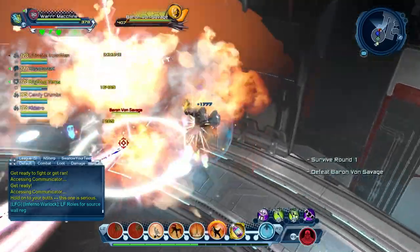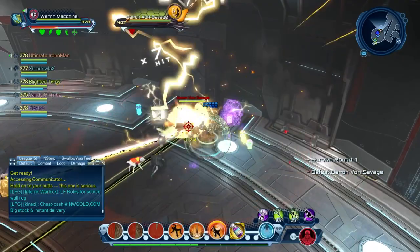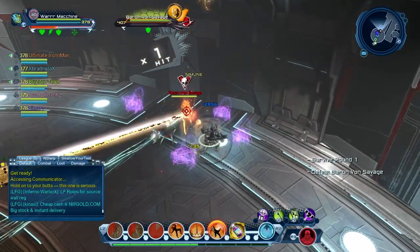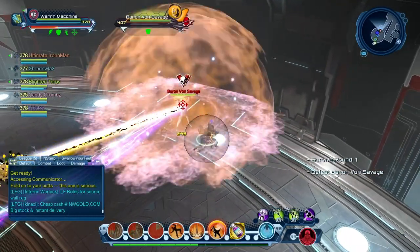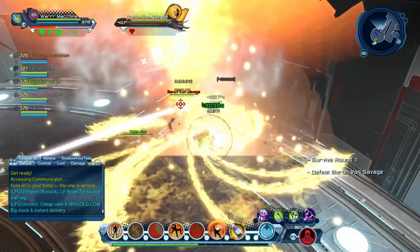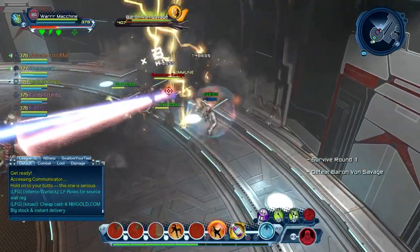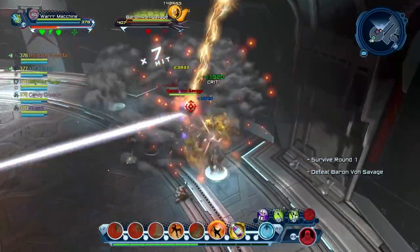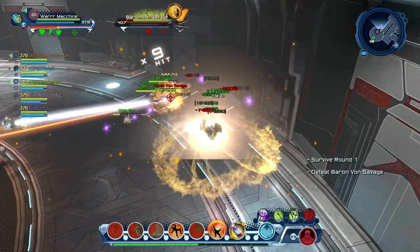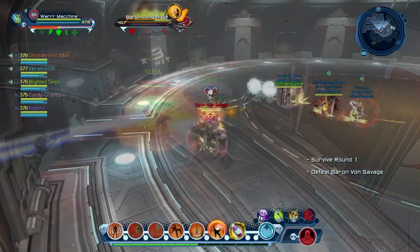Baron Von Savage has a skull move — that's going to be his first skull move where everybody has to block. I'll show you guys right now. Unfortunately, Ultimate Iron Man wasn't blocking and he got one-shotted. The second skull move is where he normally takes his staff and pokes you, or he might jump into the group and attack somebody.